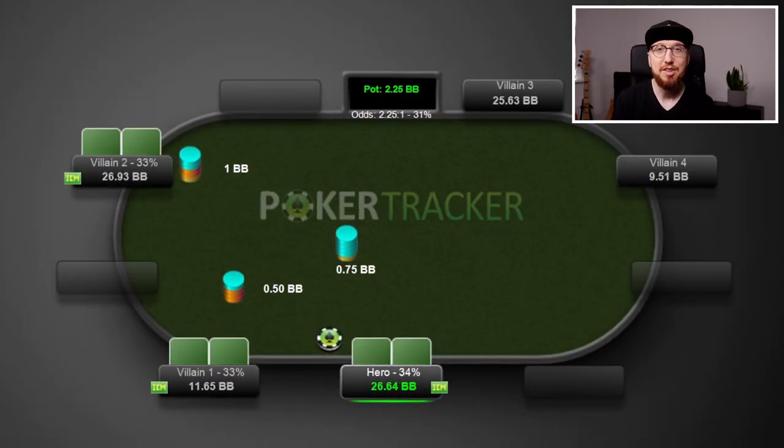We're actually going to use exactly the same hand as I used in that tutorial six months ago. It's from the $11 bounty builder, 10 left. It was a hand that was posted in one of the Facebook groups that I'm in. And what I've done here is hide hero's hold cards. The reason why I've done that is because I don't want you to focus on what he has and what he should do in this situation — I want you to focus more on what we can learn from the spot. This is why we use the solvers.